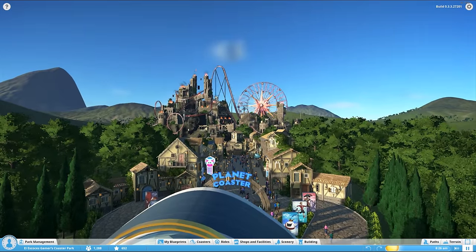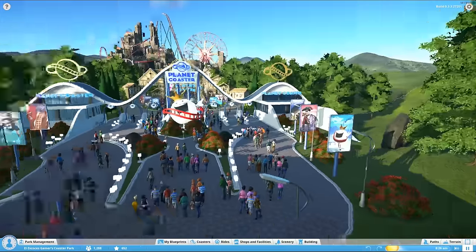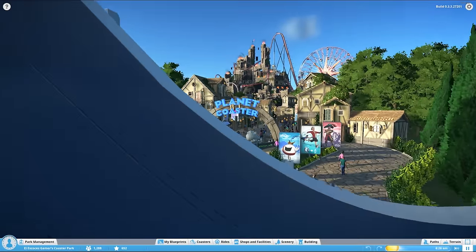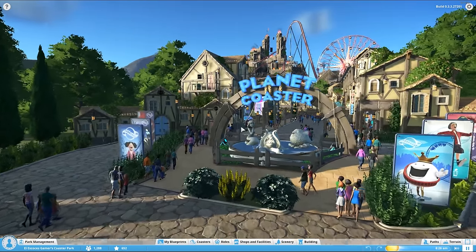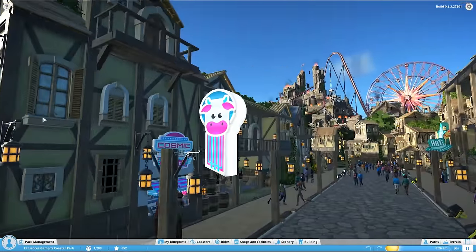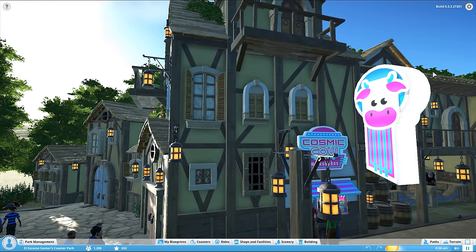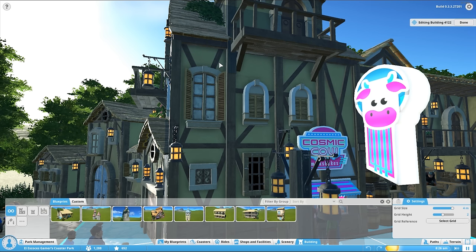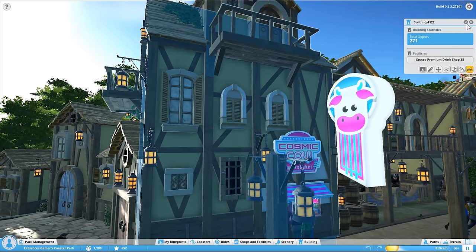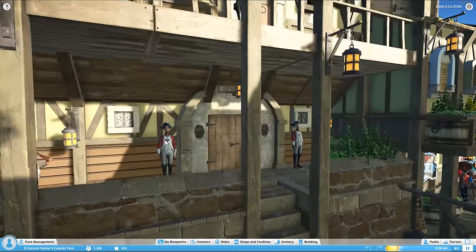Now this next creation looks incredible. We've got the entrance here, fairly basic but with a really nice hub area with posters and a water feature. What's really impressive is the incredible detail of these pirate buildings - if you edit this building, those little wood panels aren't actually a wall, they've used a fence and just rotated it on its side. Absolutely crazy level of detail.